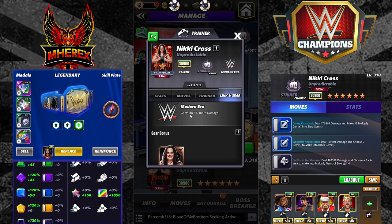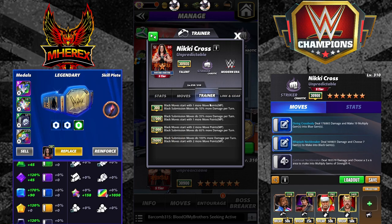Raw — any color move starts with one more MP, and modern era gems do 5% more damage. She has one gear, the Unpredictable gear. She's a trainer. At 6-star, black submission moves do 100% more damage per turn and start with 2 more MP. These have been very useful trainers, and I'm assuming this one will be as well.